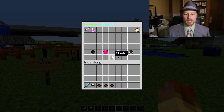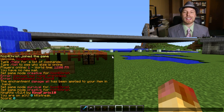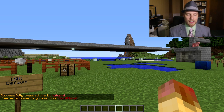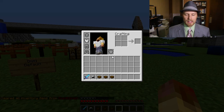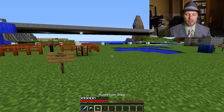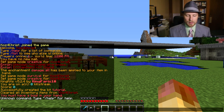When you do 'pvp kit' you can select a kit from the menu; right-clicking lets you preview it. To create a kit, do 'create kit tutorial' — everything currently on you goes into the kit. Selecting it gives back all items including enchantments, which are preserved through this plugin. The 'refill' command refills instantly with no delay.